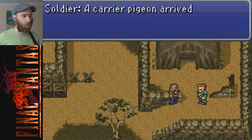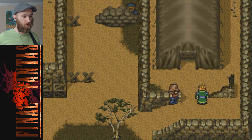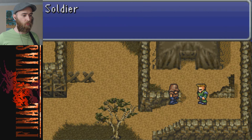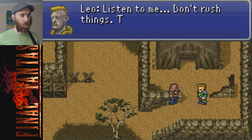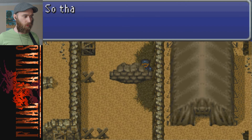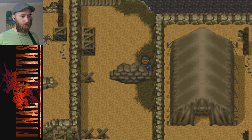General Leo sir, a carrier pigeon arrived from Emperor Gestahl. 'You're in my way sir.' 'The emperor summons me - I must return at once.' 'Understood sir, I'll leave the rest in your hands.' 'Don't rush things is all I ask.' So that's General Leo - he may be an enemy but he seems like a decent man. I have to put the great Sabin in the front row because the order got changed and it's really bothering me.